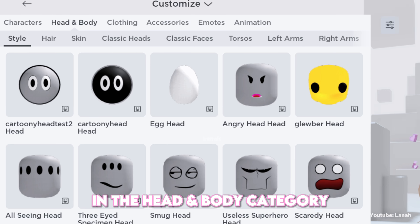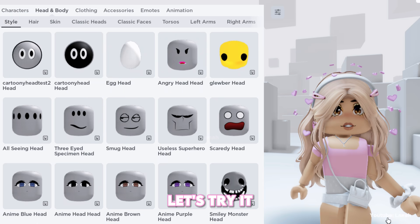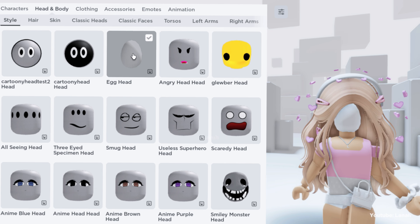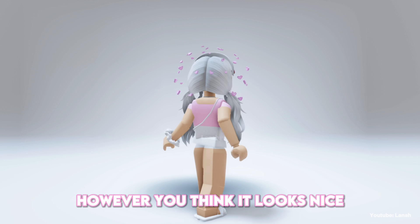You can find the egg in the head and body category under the style tab. Let's try it. You can wear some white hair and style it however you think looks nice.